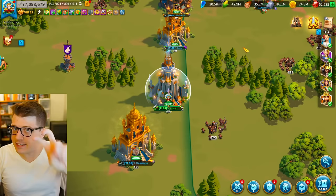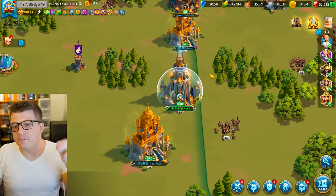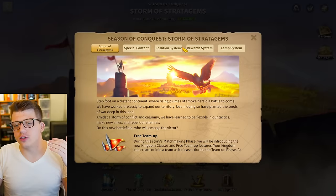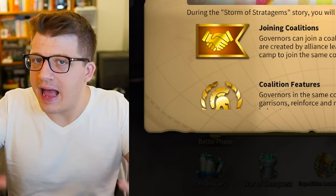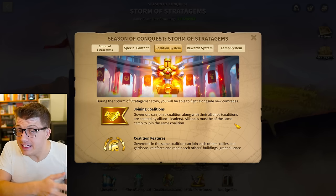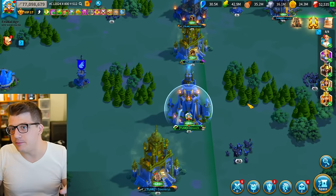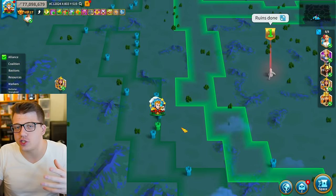Tip number two is being on the correct territory in KvK. In Season of Conquest there are different stories where you have coalitions — effectively a small group of alliances that are allied. You can join those coalition alliances even from other kingdoms, join their rallies, jump in and out of their cities, and defend them. The coalition system makes working together really seamless in KvK — it's a huge quality of life improvement.